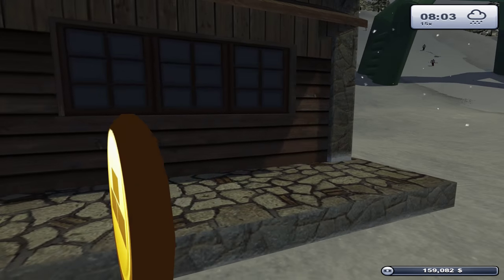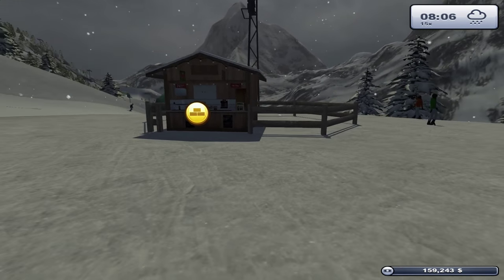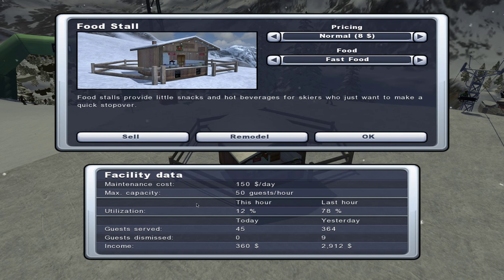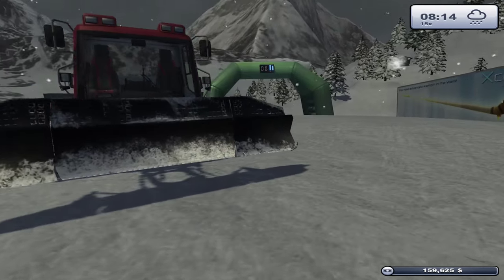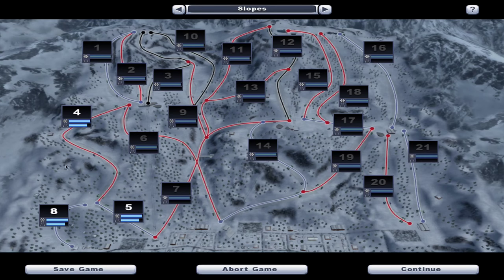The ski school brought in four and a half grand yesterday - four thousand pounds profit on that alone. The drugstore, which has been our top earner, brought in five grand, so that's four and a half grand profit too. It's at 90% capacity, which means we could potentially get another ski school going. The food stall is at 78% usage, bringing in just under three grand, only costing $150 a day - doing great. The ski lift day ticket price is $46, recommended price, and 574 tickets were sold yesterday - quite a tidy profit.